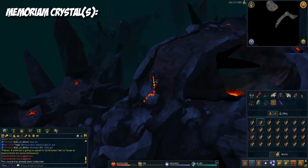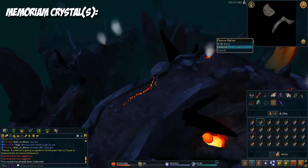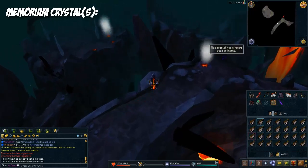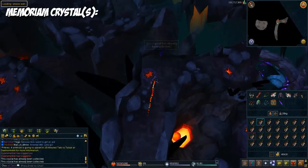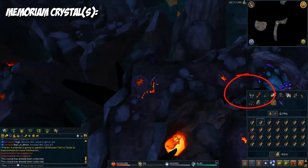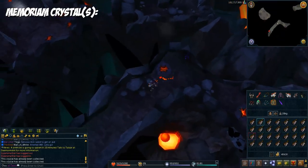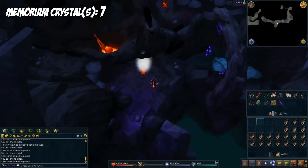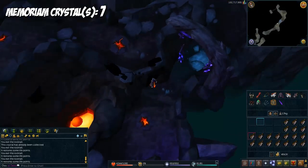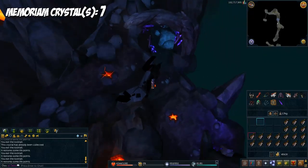The third crystal is down here — your third memoriam. After getting the second crystal, keep running north and then run east a little bit. You can climb down the ledge — on the map there's going to be a little red dot where you can climb down — and that's where you go to get the third crystal. There's nothing else up here except the crystal we already got.